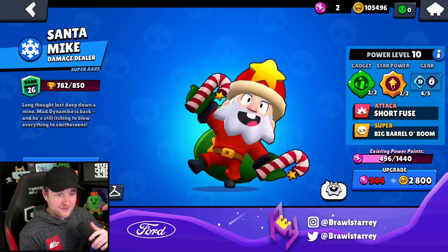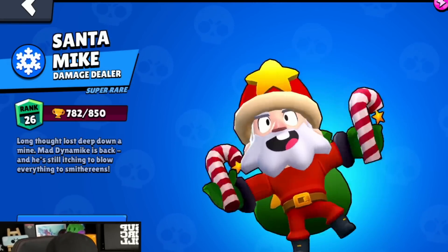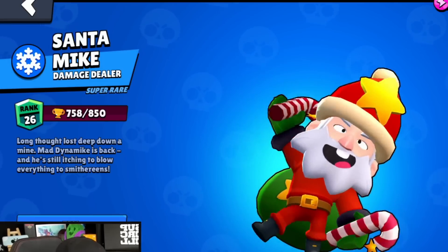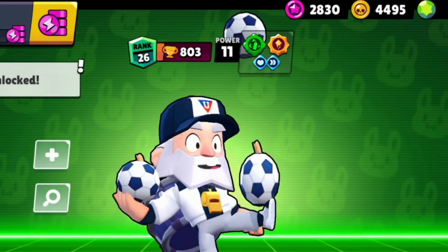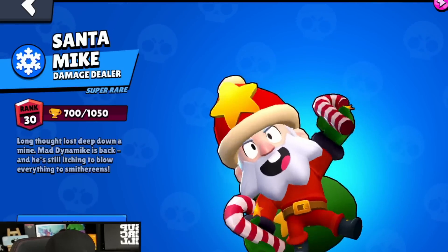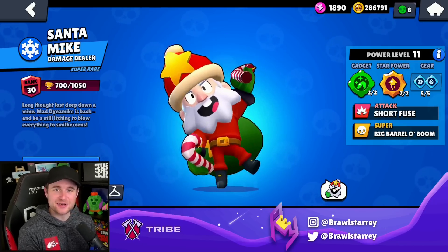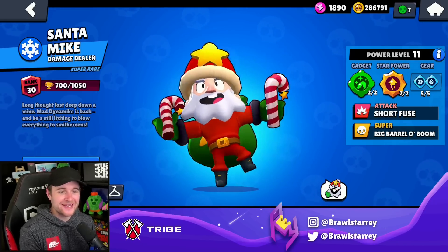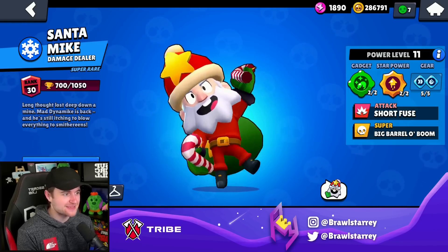Just to put it in perspective, on a mini-account here I'm almost at 800 trophies with Mike just playing with randoms. On another mini-account, once again with randoms, 758 trophies. Another mini-account, 803 trophies with randoms. And on the main account, ironically enough the lowest one, 700 trophies. Virtually any account that has DynaJump unlocked in my possession, I've pushed Dynamike over 700 trophies with randoms, and it's been a very fun experience.